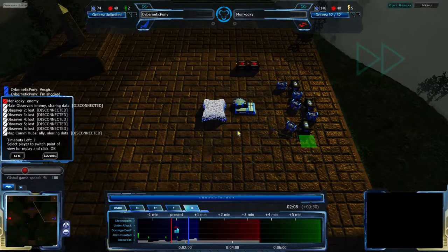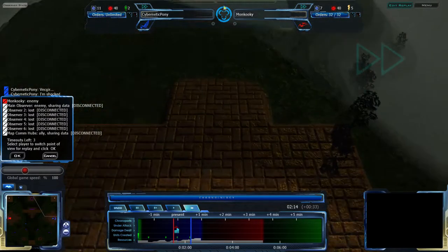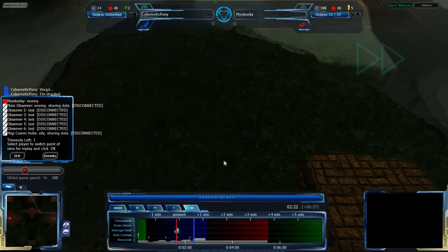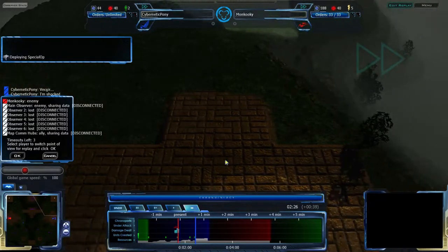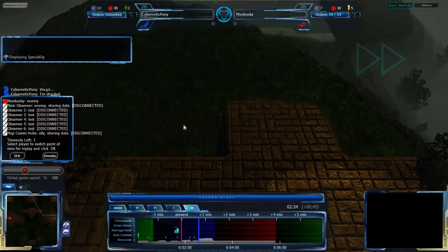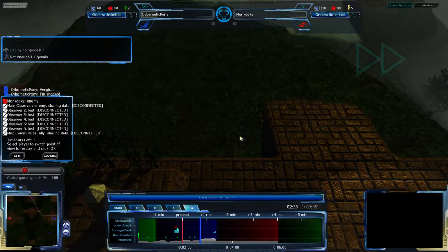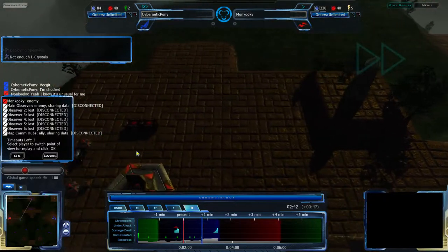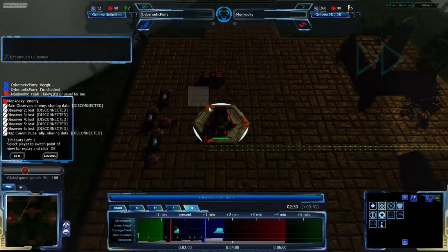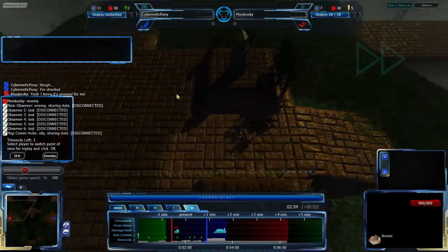I've also seen some base trades happen from time to time, and you can sometimes get proxy strategies to the north. I don't know how likely it's going to be given the way that Evenstart works. The current start setup works with 3 RPs and 60 Liquid Crystal. You can't easily set up shop right above your opponent's base, but it's not an uncommon thing to do. Cybernetic Pony is more in the position to do that than Moncookie is — it's more typical of CISO than Vecure.